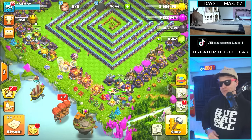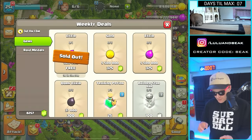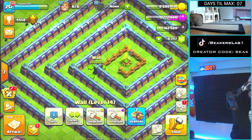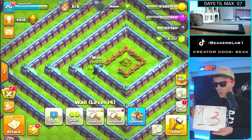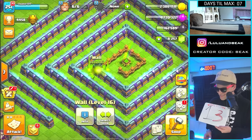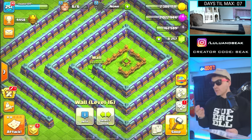We gotta remember to get the loot in here. Oh, we already got it — okay, not with gems, we don't do that. Look at how much this stuff is — we use rain medals. Alright, as you recall, 13 walls to max. Let's make it 12.